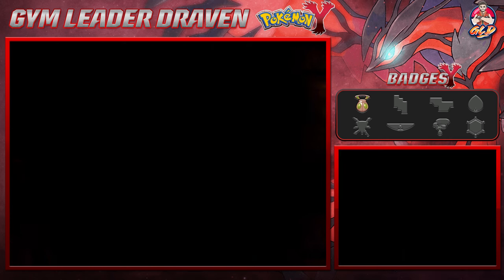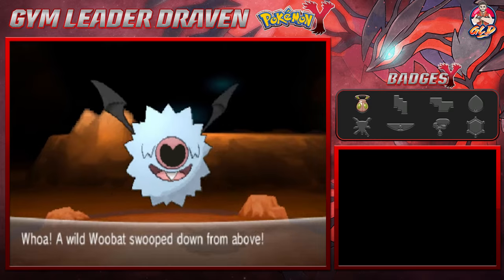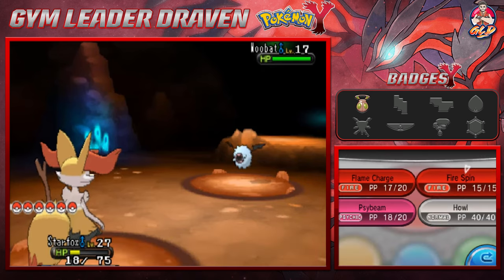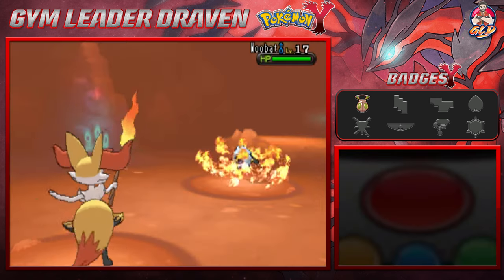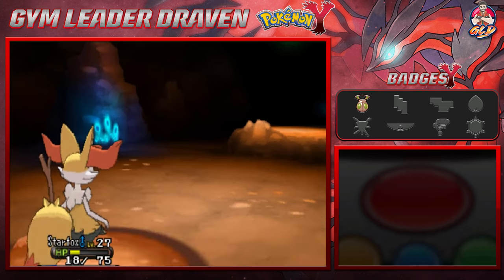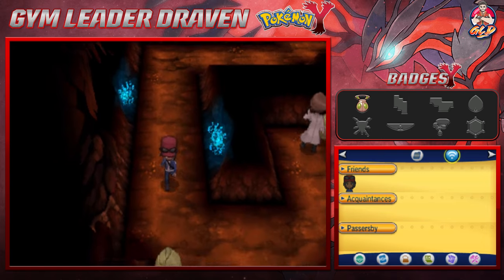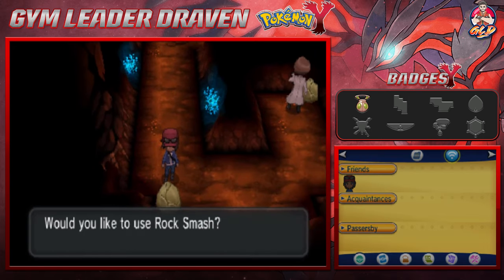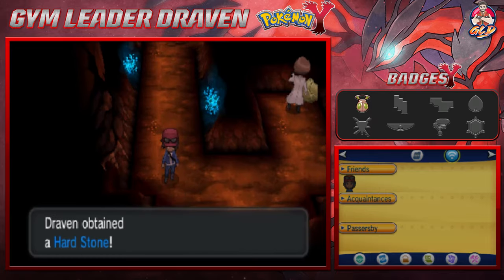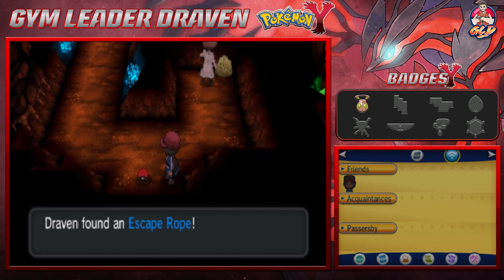This is what happens when you get a little too trigger happy — we find a Woobat, which is a Psychic and Flying type Pokemon. We will not be attacked by you. We've got one more rock to smash, but it's another Hearthstone. We grab an Escape Rope, which will actually help us out.